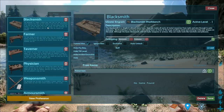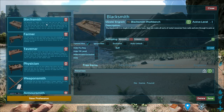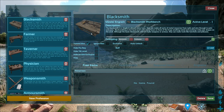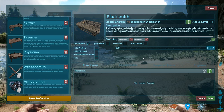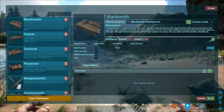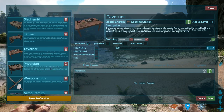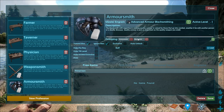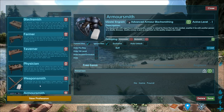Once you open the Admin Book, you can see all of these items. From what I can understand, in the Blacksmith entry there is a grouping and a profession field. The grouping is 'Blacksmith' and the profession is 'Profession.' Farmer, Tavernier, and Physician follow the same pattern. But when you go to Weaponsmith and Armorsmith, the profession field is 'Blacksmith' instead — so this is how you classify them as subclasses.